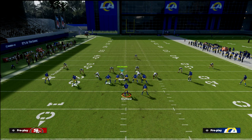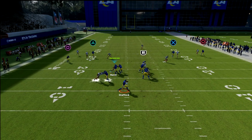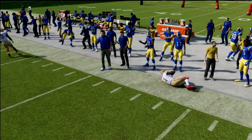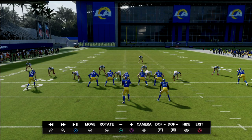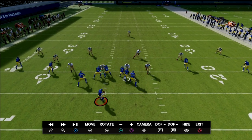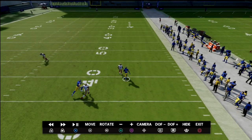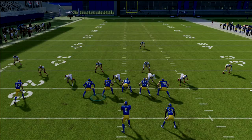What I really like about this concept is defending smash with Cover 3 Match. Watch what happens: this is what makes the defense so good. The three-level flood out of two-by-two — the hook curl defender on the strong side of the formation is actually going to guard the running back if he goes to the flat, and you've got this guy defending the corner. Really, really good defense on these concepts.